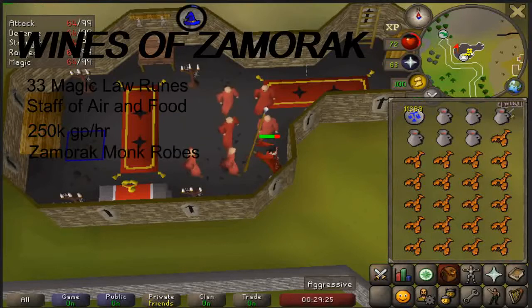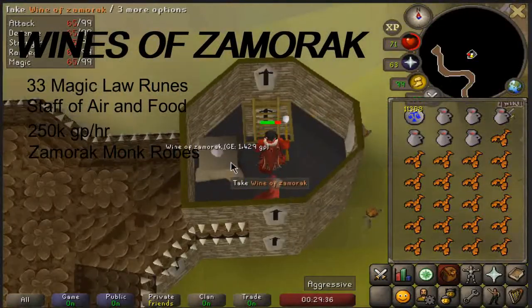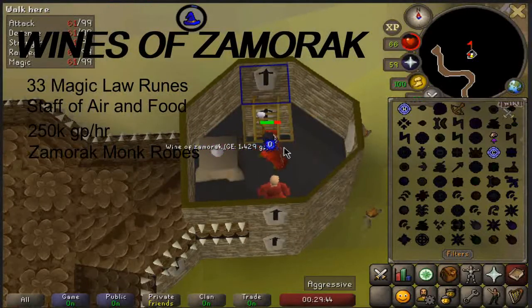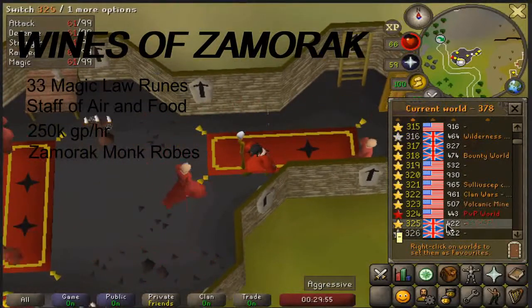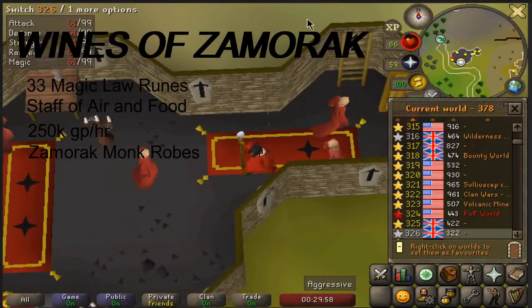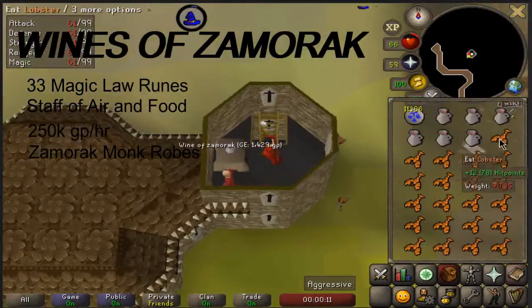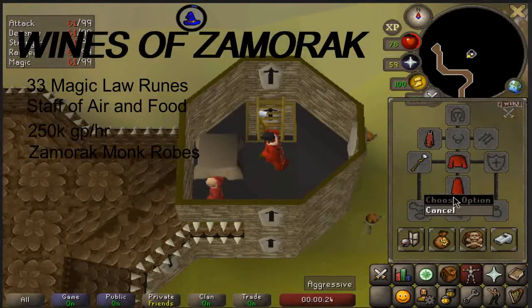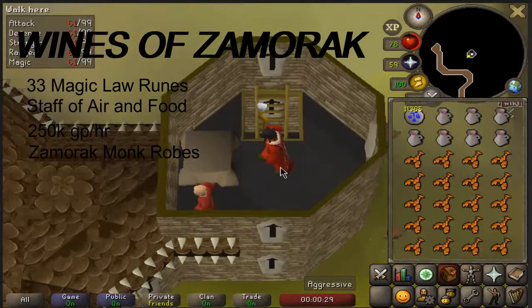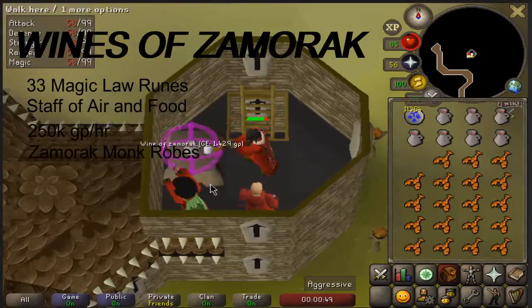The Zamorak monk robes allow you to use the ladder to go upstairs where you'll find another wine to telegrab. You'll notice the monk upstairs is not aggressive towards you unless you try to grab it off the table without telegrabbing. Unfortunately this is a very crowded and heavily botted method, so the robes are very beneficial — if you find an open world you can hop between upstairs and downstairs rather than having to hop every time and possibly not find an open world.